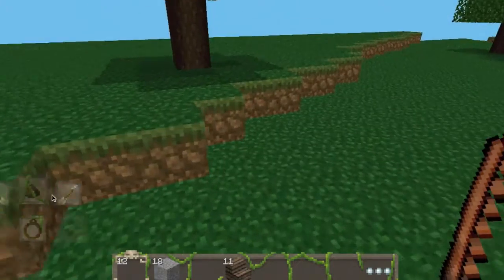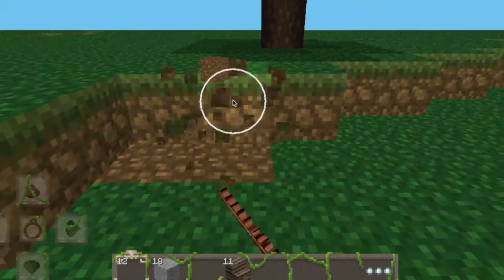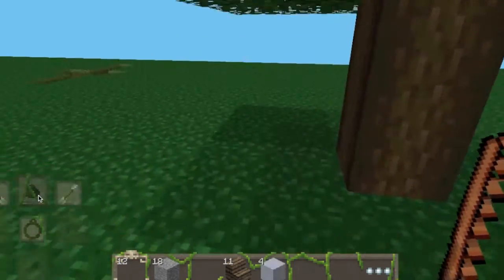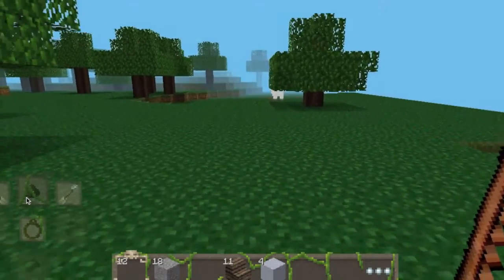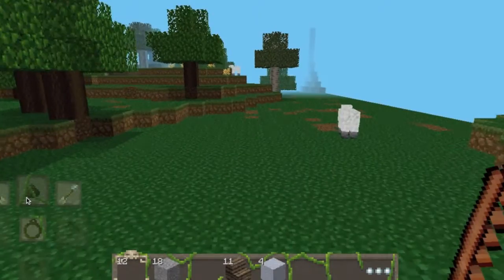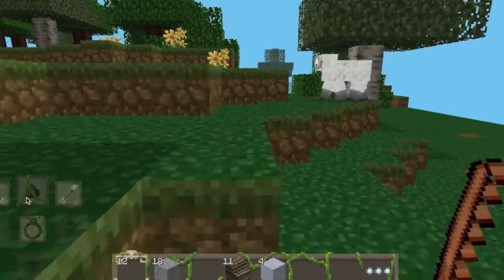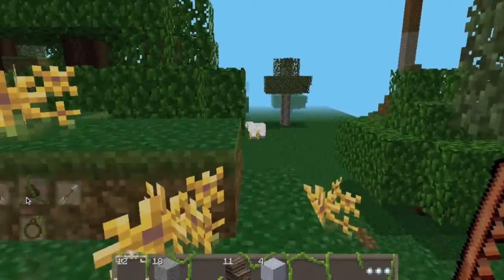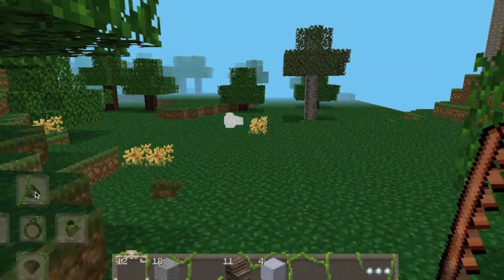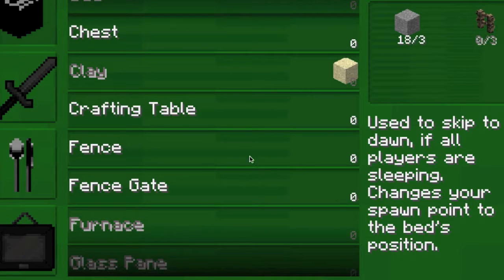It is going to nighttime now. I need to go ahead and start collecting actual materials and find a good biome where I can stay. I kind of want to be near some water because if I want to get sugar cane and wheat and stuff, I think you have to be near the water. So let me go ahead and kill a sheep. I need to get a crafting table and make a sword.